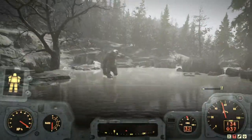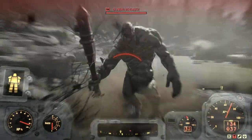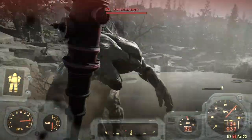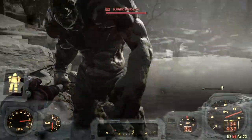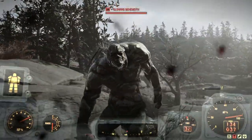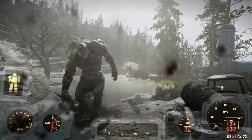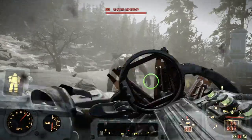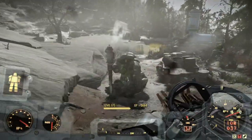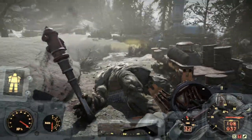Testing on the behemoth — I let the super mutant deal some damage to show the healing in action, then it's my turn. Boom — full health restored, and the behemoth is destroyed just like the mutants before him.